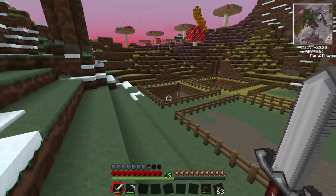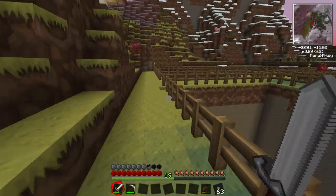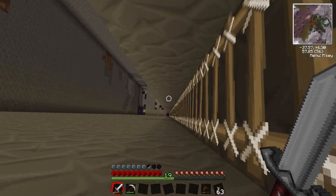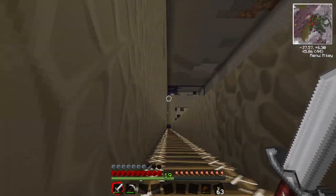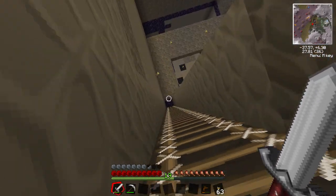Two of these quarries have finished and gone down to bedrock, so let's hop over to one and I'll show you how they are. I can hear a zombie, doesn't matter though. These ones have gone all the way down to bedrock. To get the turtles through the lava I just placed a bucket of water and let them mine through it. They seem to be going okay and it's left an obsidian border around where the lava is so I know not to mine there.